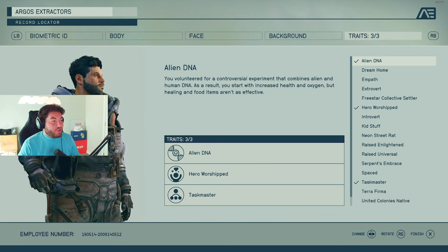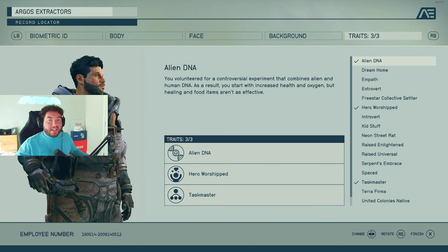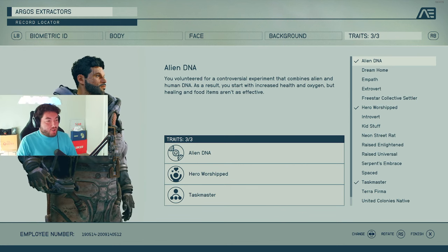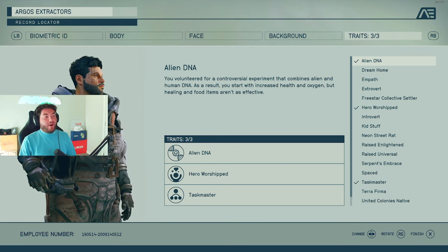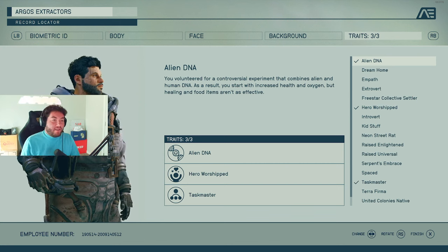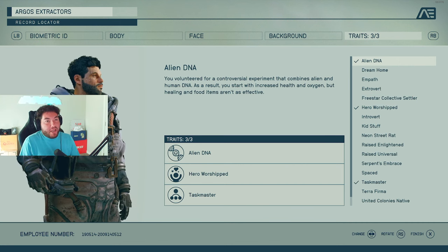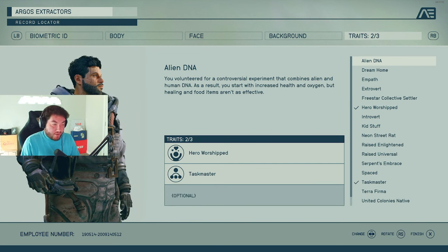Alien DNA — you volunteered for a controversial experiment that combines alien and human DNA. You start with increased health and oxygen, but healing items and food aren't as effective. If that's a sacrifice you want to take — which for me it is, because I'd like that simple boost of health and oxygen right out of the gate — it can help, but it may be a drawback. Again, it's all optional.